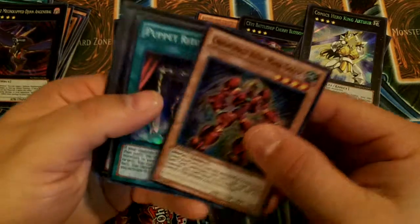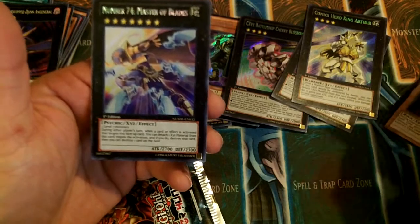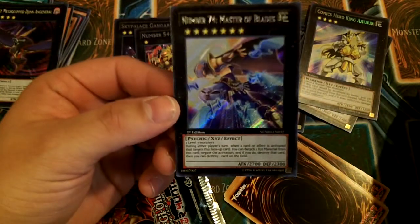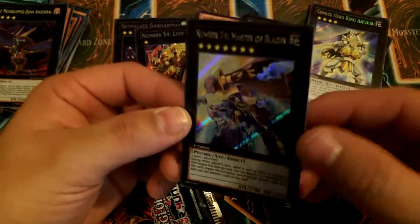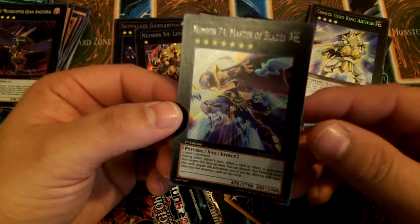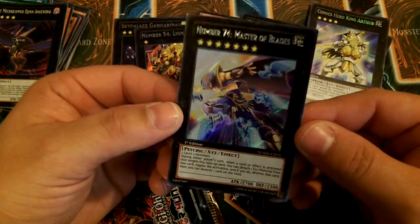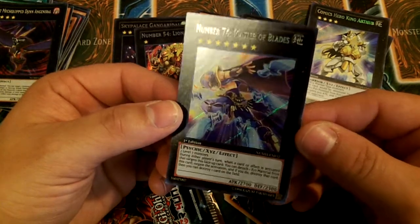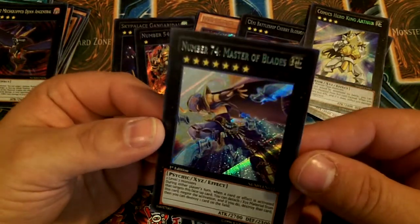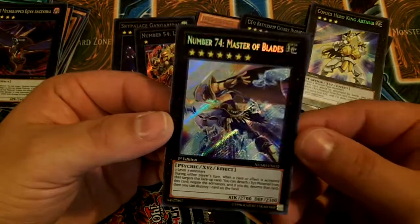Next pack. Puppet Ritual. Number 74, Masters of Blades — yay! I got my card! This is what I needed. I'm going to play it in my Mermills, going to try it out, see what I can do with it. But I really like this guy. During either player's turn, when a card or effect is activated that targets this face-up card, you can detach an Xyz material from this card and negate the activation, and if you do, destroy that card. Then you can destroy one card on the field. This card would have been excellent had it been available for Nats, because it could stop Dracosack's effect and could stop Big Guy's effect.